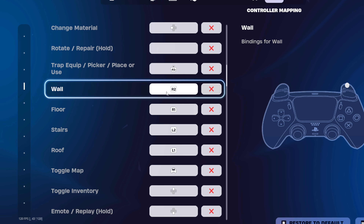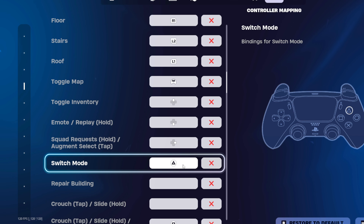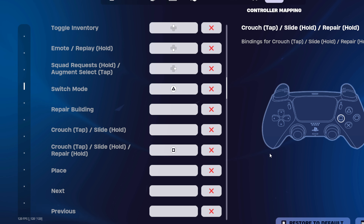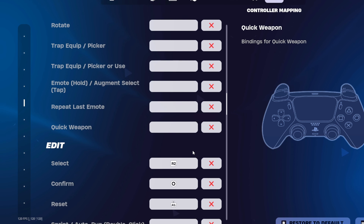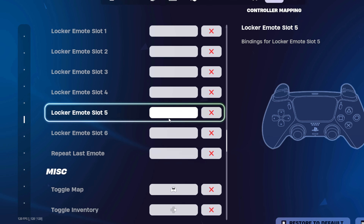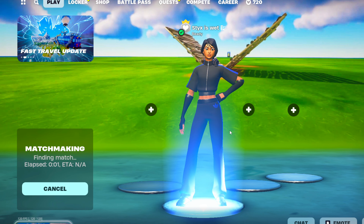For binds, standard jump is X. I changed crouch to my right stick. Sprint is left D-pad. I do play claw. Shoot and tight ADS are normal, reload is square, but crouching is also square. Pickaxe is left stick, placement marker is up on D-pad. Triangle is my builds pull-out, crouch is square as well — so I have two crouch buttons.